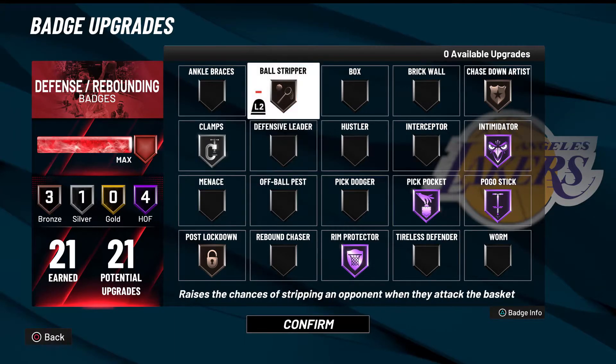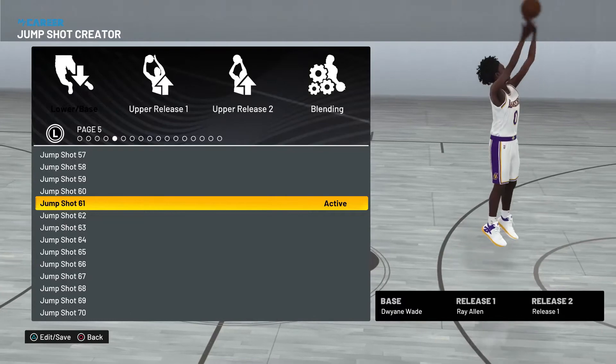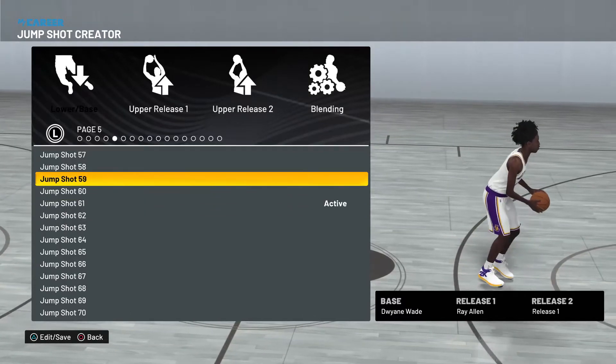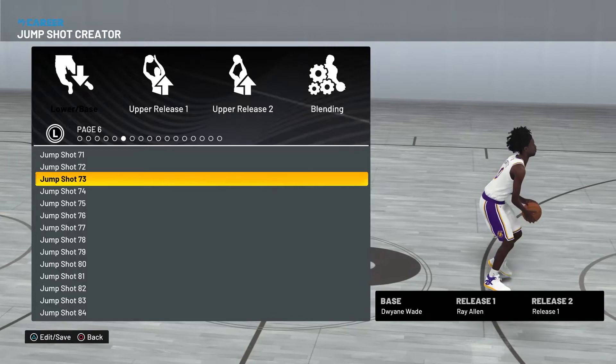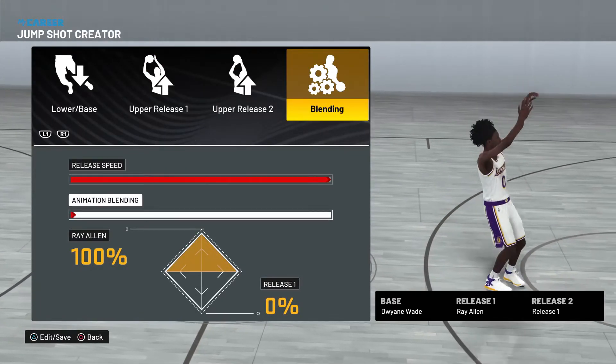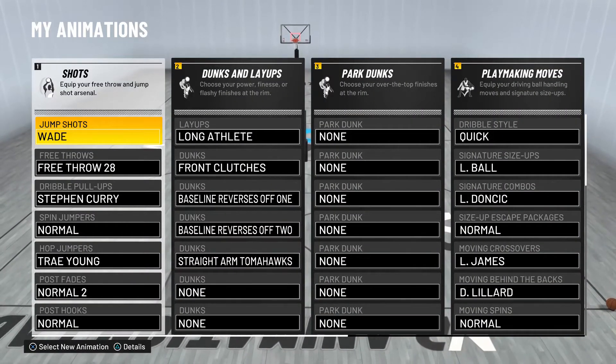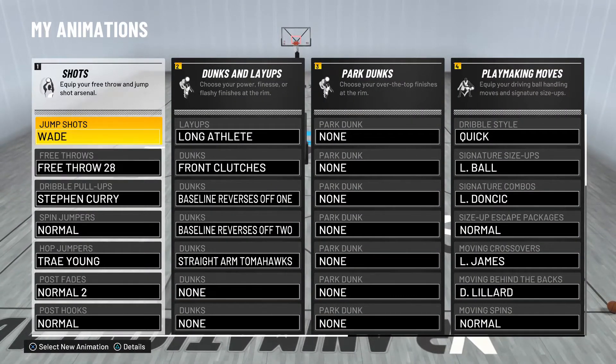For my jump shot, I'm rocking Dwyane Wade and Ray Allen — that's just it. Full speed, 100 Ray Allen, easy. Here's all the sauce right here: my jump shot is the Wade jump shot.